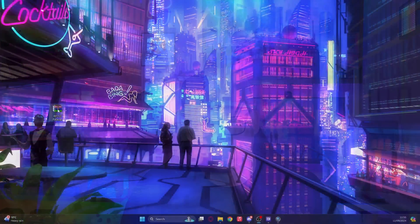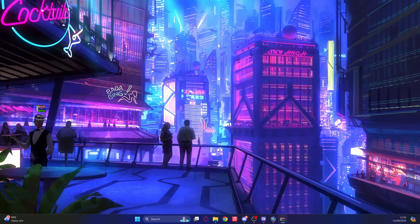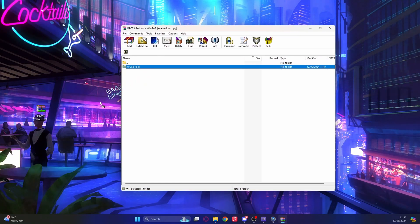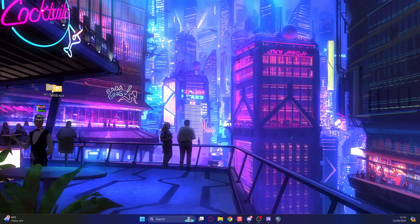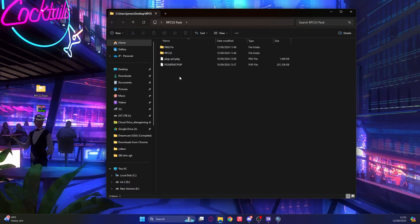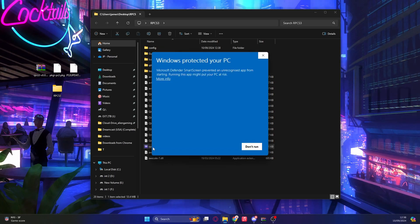Now let's jump over to the PC and get this process started. On the desktop we've got the RPCS3 pack. For your convenience, I've compiled everything into a pack with a direct download link in the description below. What's included: the PS3 opdat.pup firmware file, the PKGI fake package, the PKGI fix, and the RPCS3 application itself. Once you've downloaded the pack, extract it, go into the RPCS3 folder, and double-click the .exe file.